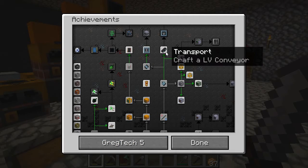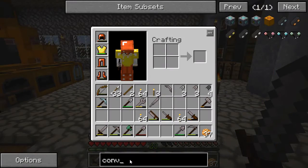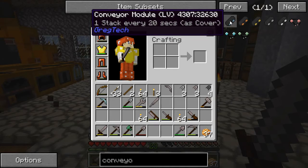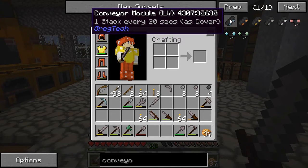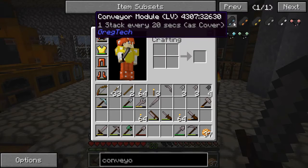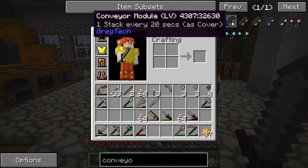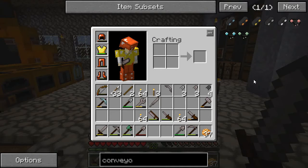The next achievement I'm going to work on is to craft a low voltage conveyor, and at the same time I'm also going to work on this one to craft a low voltage robot arm. The conveyor modules come in different kinds for different tiers of voltage. This one will move one stack every 20 seconds if it's used as a cover, and this one would move one stack every five seconds — they get faster and faster. You can use item pipes, put this on as a cover to an inventory of some kind, and it will move one stack out of that inventory every 20 seconds into the item pipes.